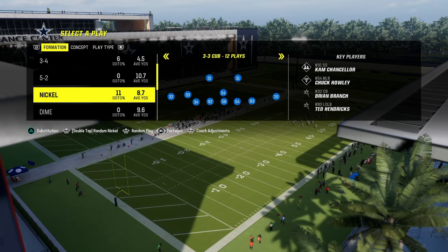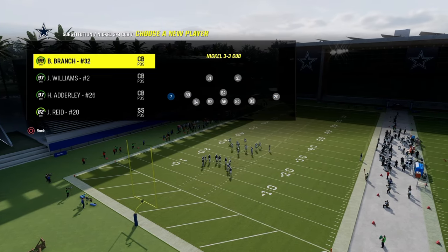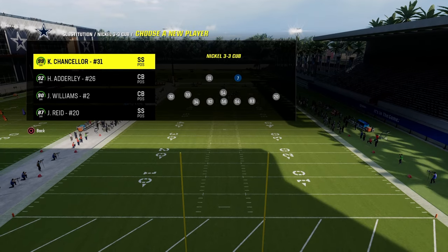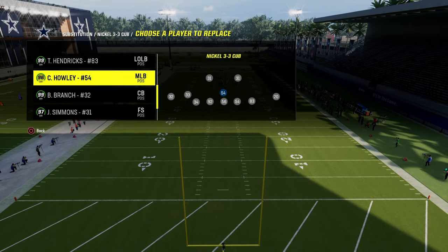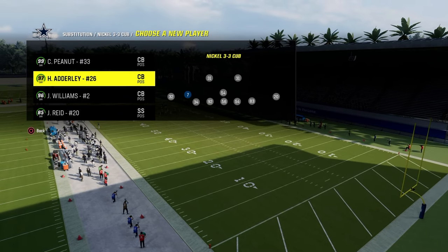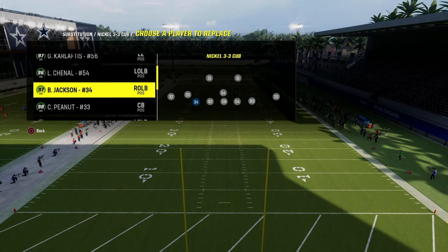In the Nickel 3-3 Cub defense, we're going to go through and sub out and sub back in the players wherever we want them. The biggest thing here is on the corners — you really want deep zone and mid zone KO. Those are the best abilities. The corners can have deep out and mid zone. This Nickel corner here, I like Charles Tillman. He gets mid zone and flat zone for zero AP. Just someone that gets good KO abilities is what you're looking for.